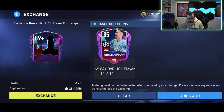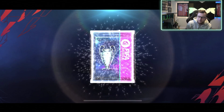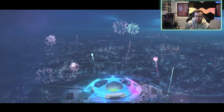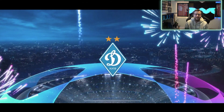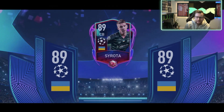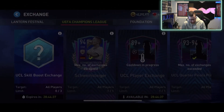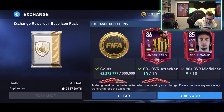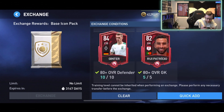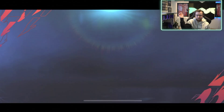We also have the exchange ones we're going to look at getting here. Our first one — the 89-plus one, everybody already in this one — so we're going to go ahead and get our UCL exchange 90-plus player. I think it can be any 90-plus player too, which is kind of cool. Not bad — we get a center back. 89 overall. He's got some decent pace, decent acceleration, so maybe not the highest player we could get, but still okay in terms of what we ended up getting.